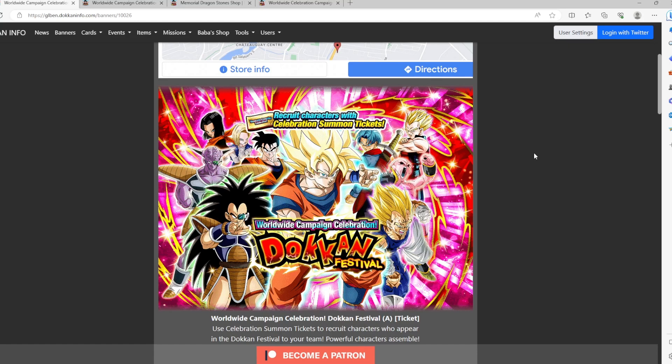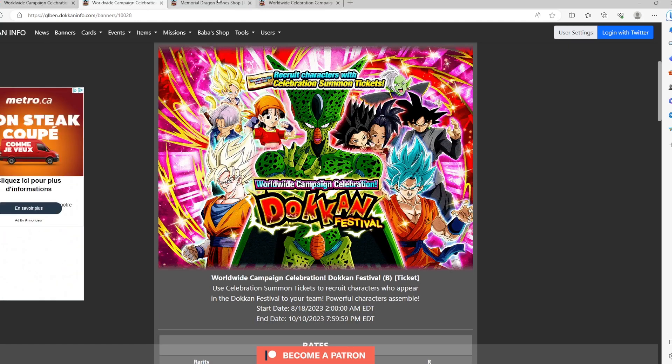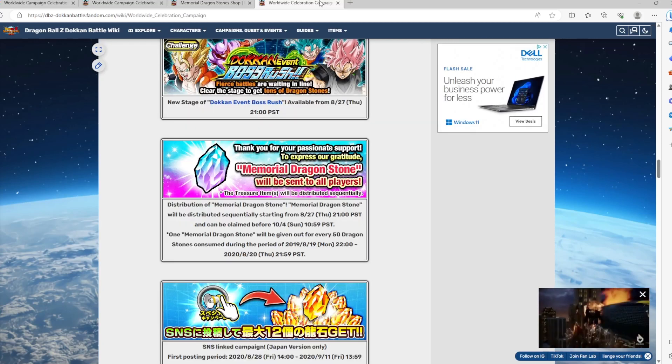Which banner is better, or which banner should you summon on? There's going to be Part A and Part B. Or should you instead just use your memorial dragon stones to actually get yourself a copy of a Dokkan Fest? Let's talk about the memorial dragon stones first.